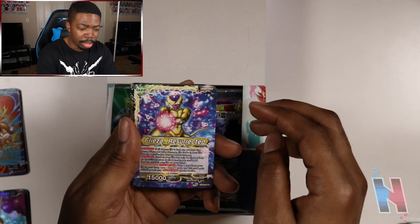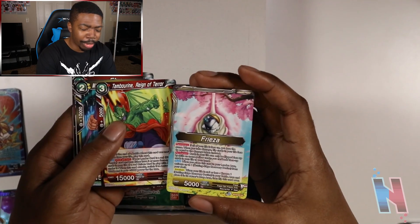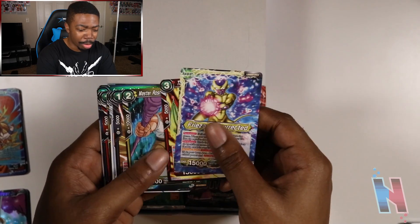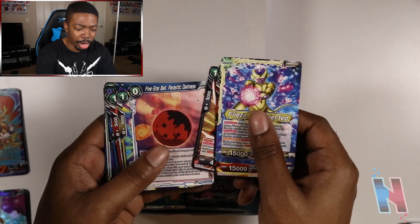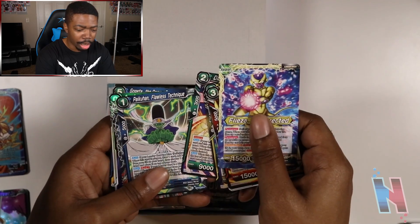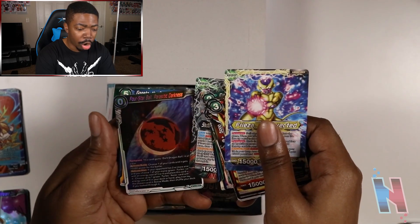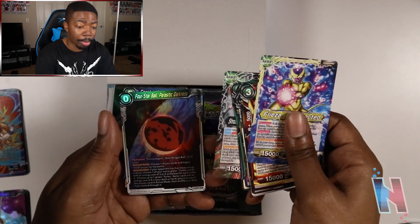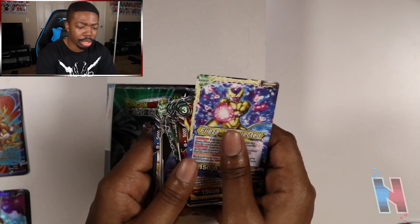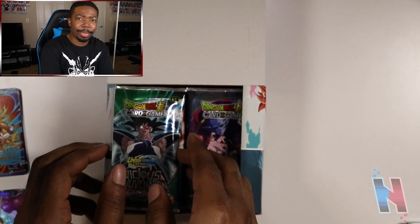Frieza Resurrected — I'm actually going to save this card, I really like how it looks. Another Master Roshi card, Five Star Dragon Ball, Piccolo, Pycon Flawless Technique, another Shroom and Salsa card, the Four Star Ball, Parasitic Darkness, and Gogeta the Demon Slayer. Again, we're off to a rough start honestly.